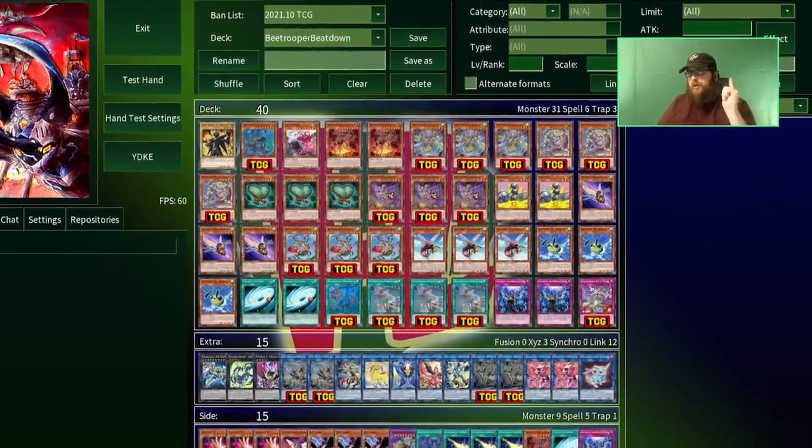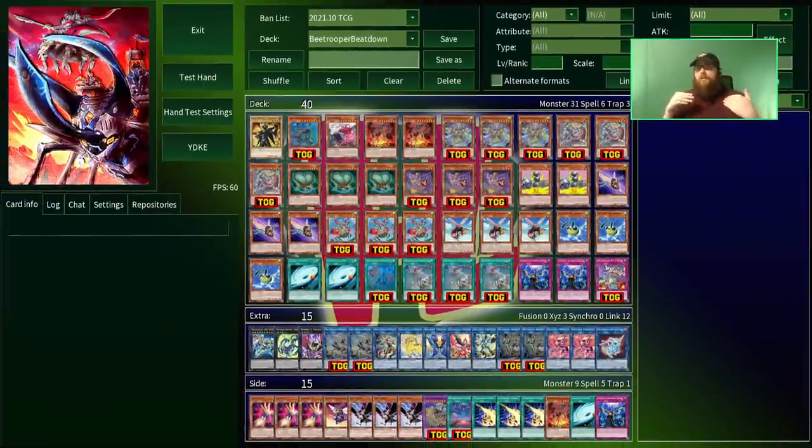This deck is brought to you by Patreon sponsor Cat Monarch, who wanted to see my take on the TCG's newest exclusive archetype, which is pretty strong. I don't think it's quite competitive, but it is at least rogue viable. It's also pretty complicated, which is why I'm not playing a super spicy build full of a bunch of jank this time. Instead, I opted for a more basic build — a B-Trooper 101.